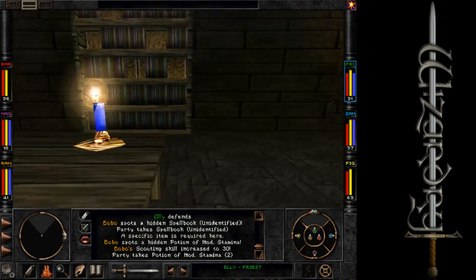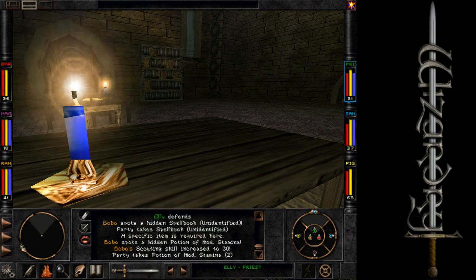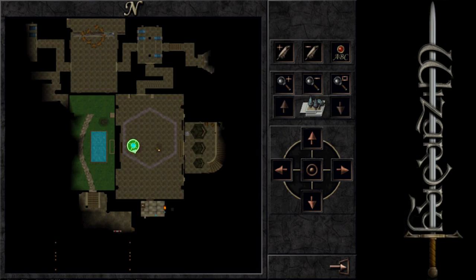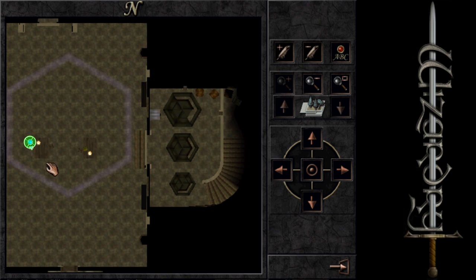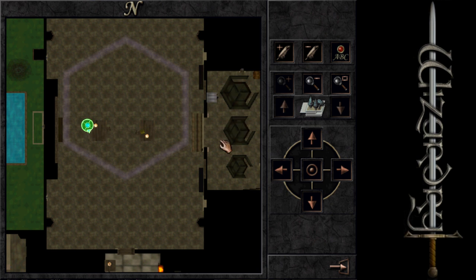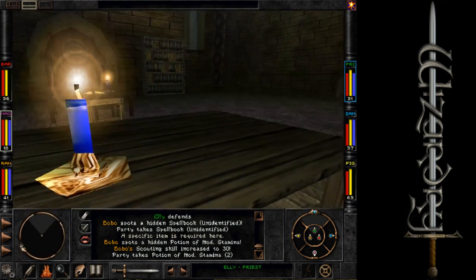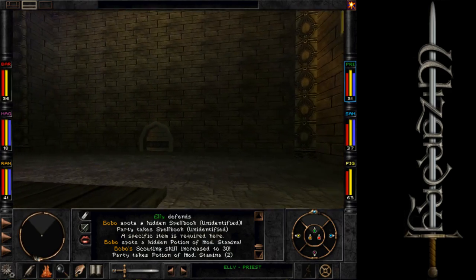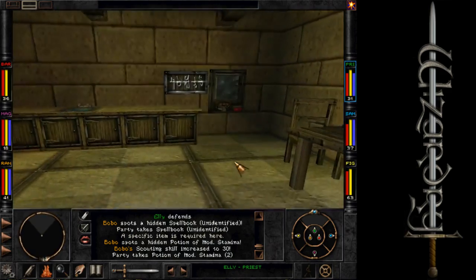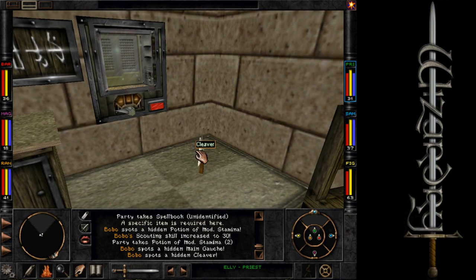I'm not seeing anything else in the corners. What about on the tables? There's a book here — 'And so the lords populated Dominus with all manner of creatures, wise and foolish, weak and strong, beautiful and hideous. We, the Higardy, play a special role, for it is said that we will populate the new world when the ascension comes.' Sounds like a doomsday cult to me. The door leads out to there. Look at that — another cleaver.